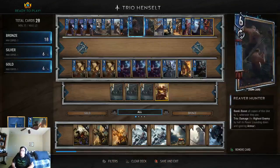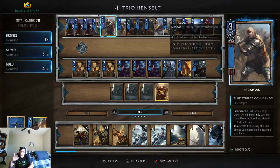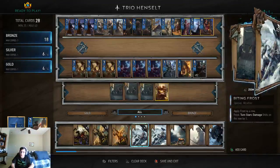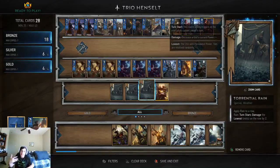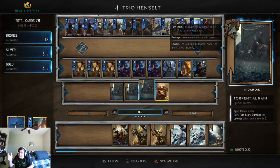Today we're going to do a Trio Henselt deck. Henselt decks — the trio version — are actually really ridiculous. My usual opener is to play an Artusa Adept into Henselt, which is basically a gold weather that thins your deck of six bronze cards. It's a two-card combo and it's extraordinarily devastating.